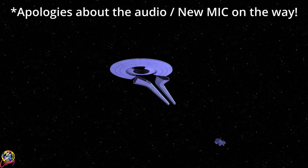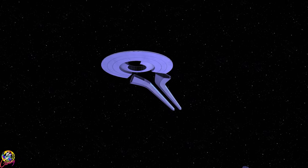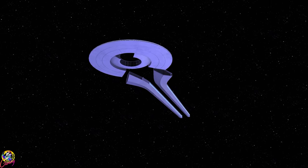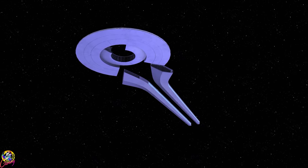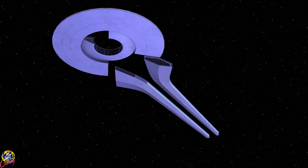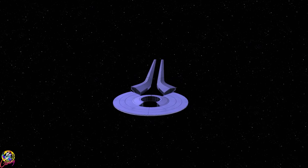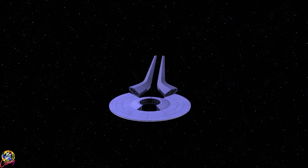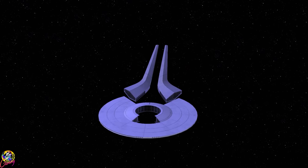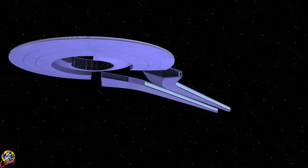Hey guys, Retro Badger here. We have a treat for you today. Greystar has very kindly sent over the USS Yang mod he has been working on. Some of you may recognize the ship from Star Trek Discovery. It's one of the 32nd century ships we saw in the TV show in the background. It is armed with the refit phaser array, advanced quantums, and triphasic radeon torpedoes. Wait till you see it in action — this thing is amazing.